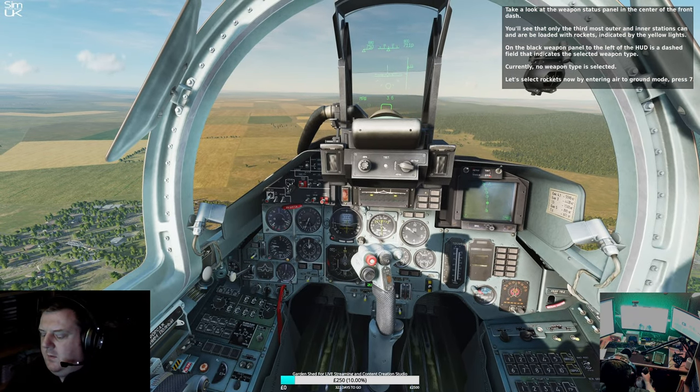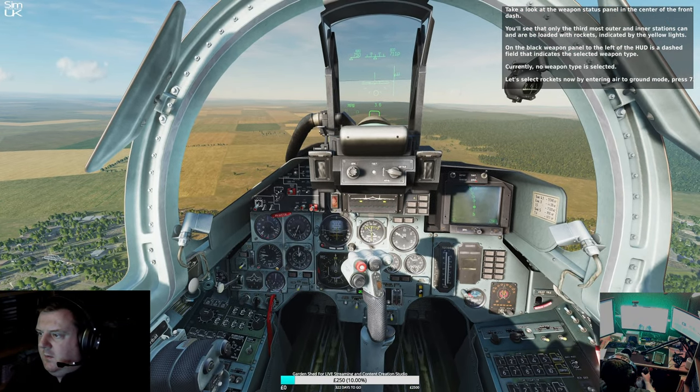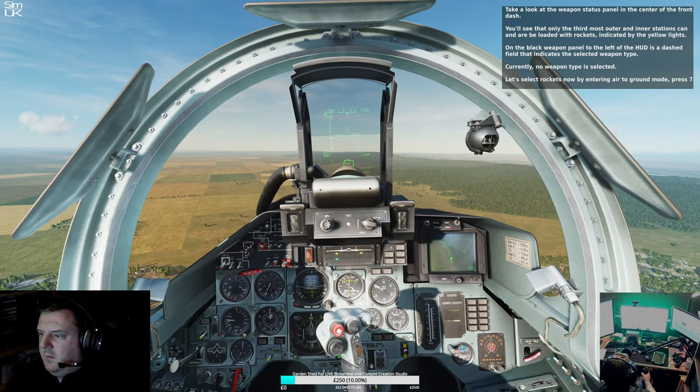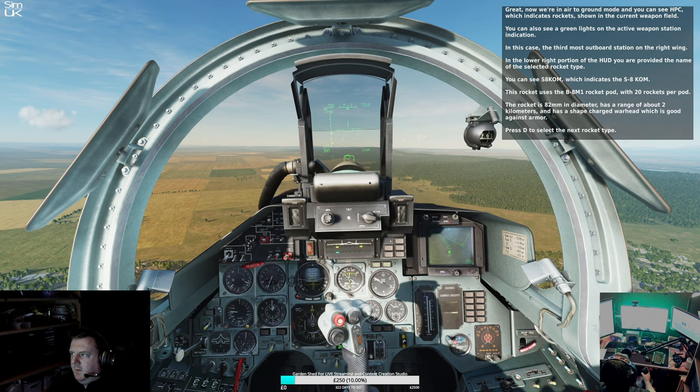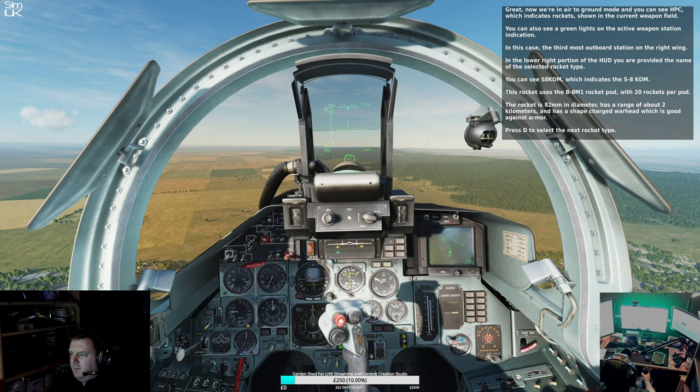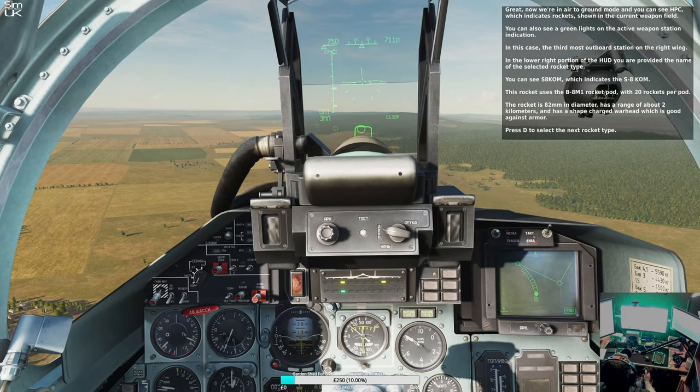Let's select rockets now by entering air-to-ground mode. Press 7. Now we're in air-to-ground mode and you can see HPC, which indicates rockets, shown in the current weapon field. You can also see green lights on the active weapon station indication.